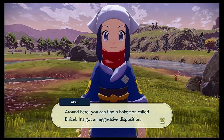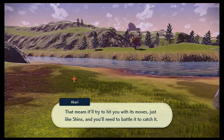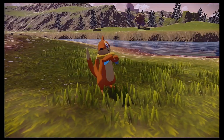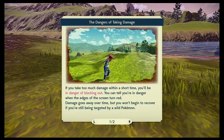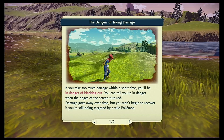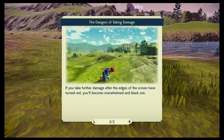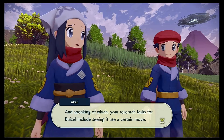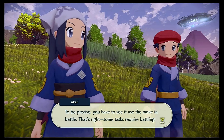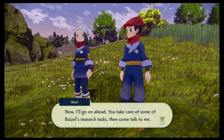I see a Buizel - can I catch that? Around here you can find a Pokemon called Buizel - it's got an aggressive disposition, and I want it. That means it'll try to hit you with its moves, just like Shinx, and you'll need to battle it to catch it. If you take too much damage within a short time, you'll be in danger of blacking out - you can tell you're in danger when the edges of the screen turn red. Your research tasks for Buizel include seeing it use a certain move in battle. I'll go on ahead - you take care of some of Buizel's research tasks, then come talk to me.